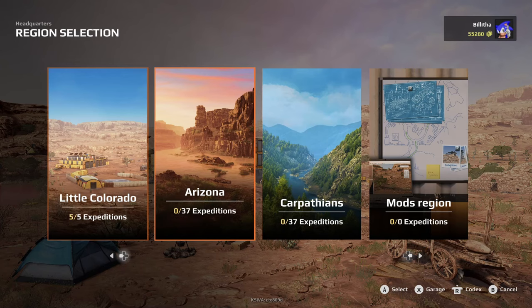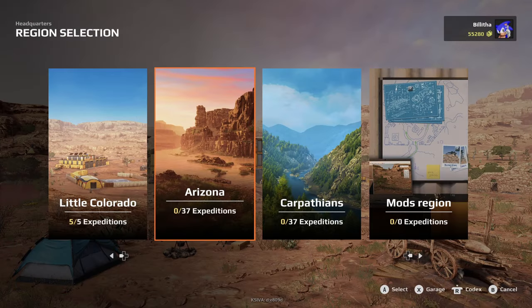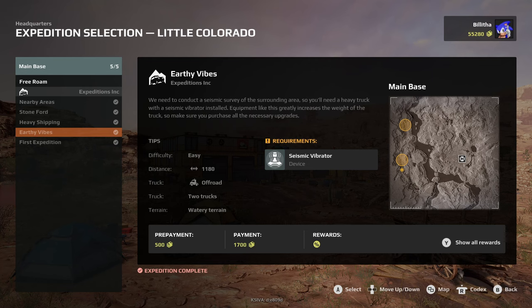When you are in an expedition — for example, if we go to Arizona and Conquest of the Frontier — you are not limited to taking one truck. You can take up to four. So if you want to do some scouting, take a scout truck; if you've got cargo stuff, take a cargo-based truck. On the left-hand side you've got tips: it shows difficulty, distance, terrain type, and recommended truck. I would always take multiple trucks into an expedition, but you're not necessarily going to use all of them.